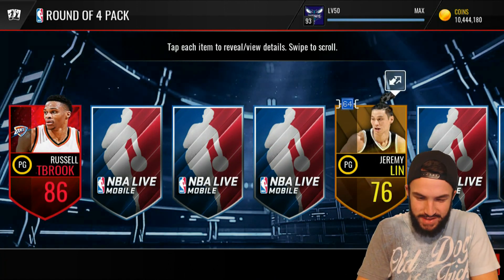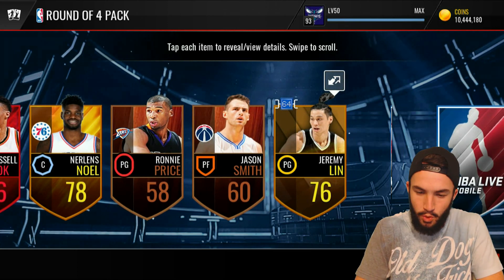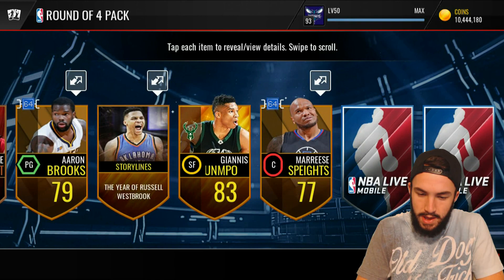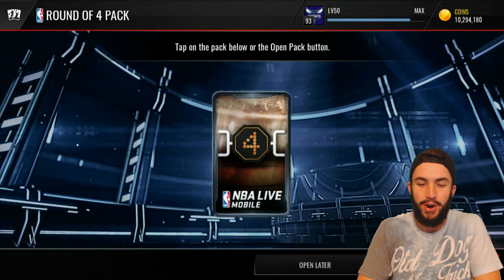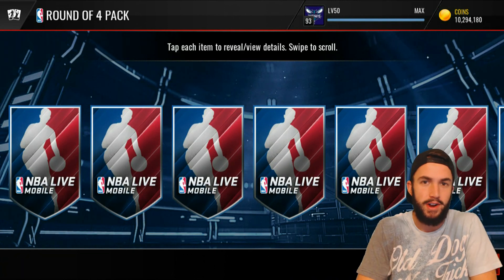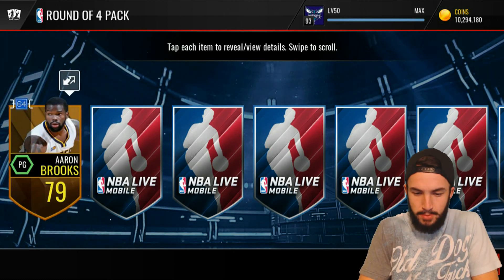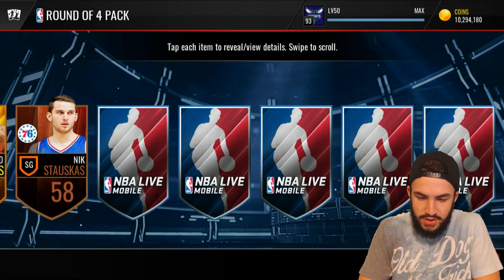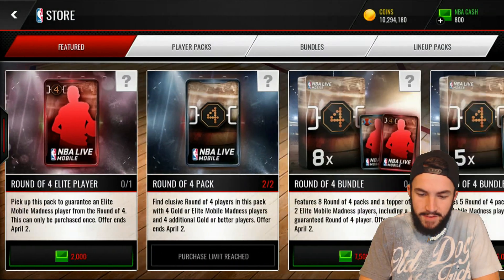Right off the bat we get a Russell Westbrook right there — I will take that start. So I have enough elite players I believe to get a round of 4 player, so hopefully I'll have to check on that. And nothing outside of that Russell Westbrook, so a bit of a disappointing pack especially considering it costs 150,000 coins. Now obviously the round of 4 players are going to be crazy expensive, so if you pull one it's a really good deal. But if you don't pull one then you've just wasted 300,000 coins, and more than likely that's going to be what happens to me. Lots of Mobile Madness players and none of them having any value.